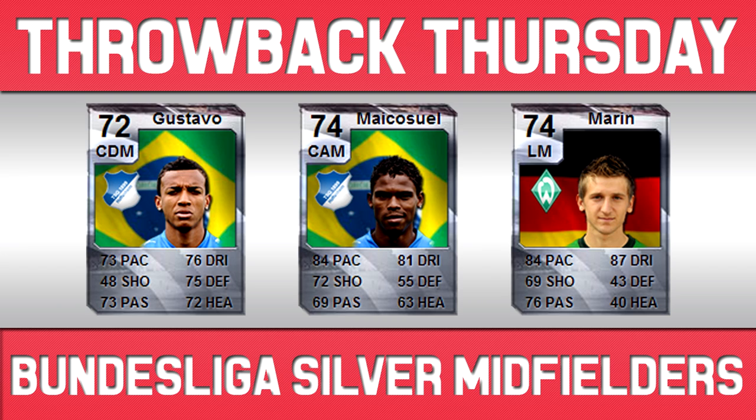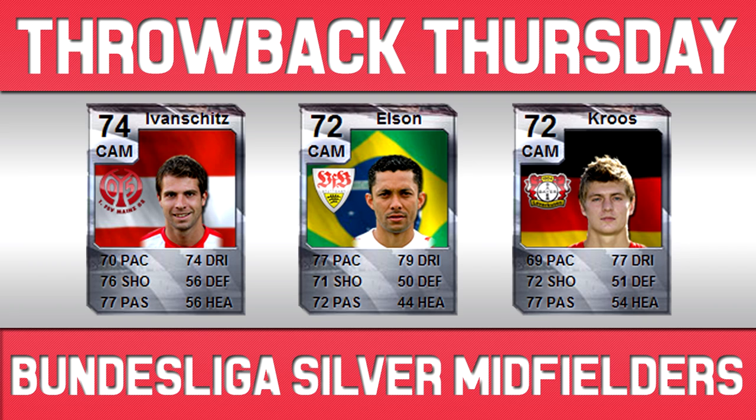The player that did have 5 star skills was Marin, who obviously signed for Chelsea and is now on loan at Sevilla. Back then for Werder Bremen as a silver, he had 84 pace, 87 dribbling, 69 shooting and 76 passing. I do remember him having 5 star skill moves and 4 star weak foot — it may have even been 5 star weak foot but I'm not too sure. There are also a couple more midfielders, including the Austrian centre attacking mid Ivenschitz — fairly nice stats, not as good as some others but still a really nice player in terms of shooting and passing.